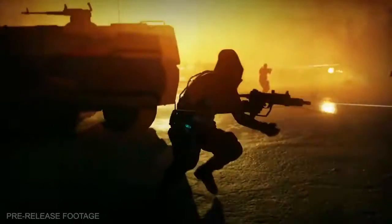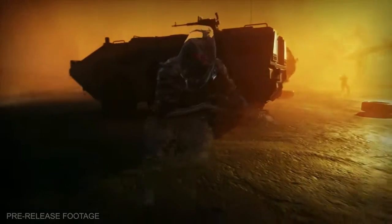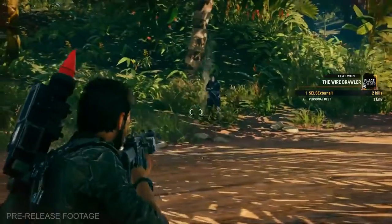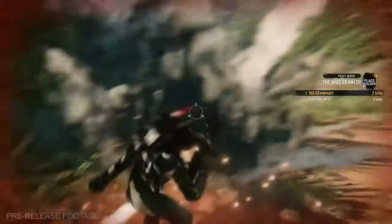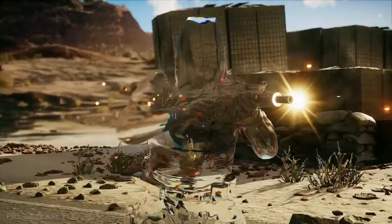Ghost. Meet the Ghost — or rather, not see him. The Ghost enemy type has a cloaking ability that renders him almost entirely invisible. There is, however, a vague rippling effect where the Ghost is, so you can still make out where he is if you focus.